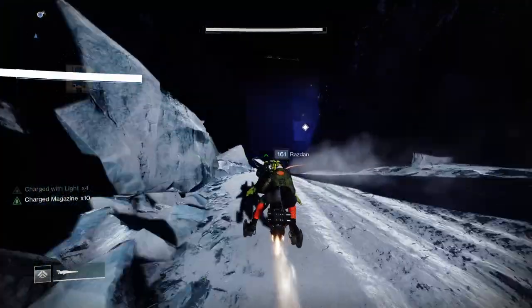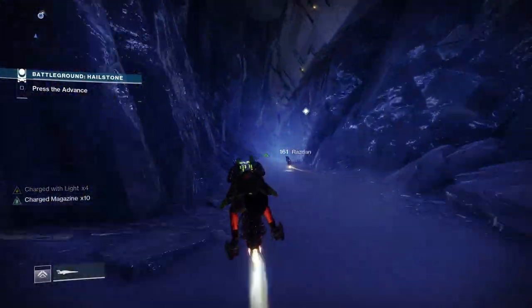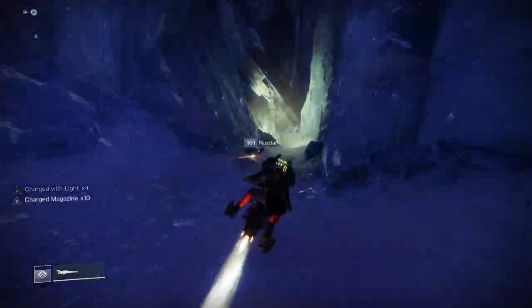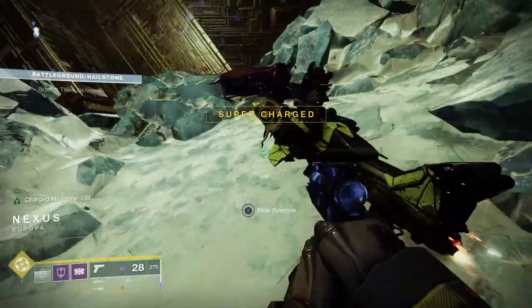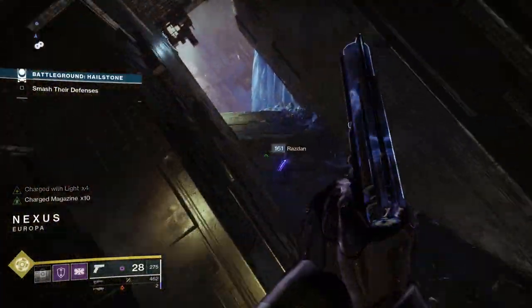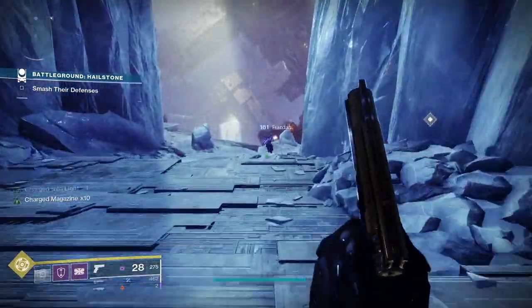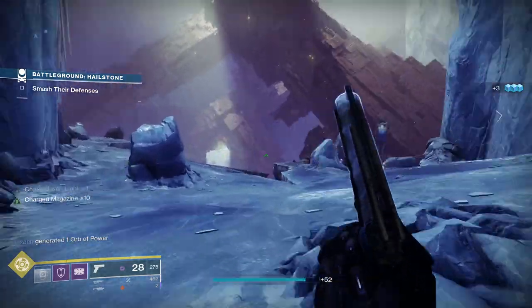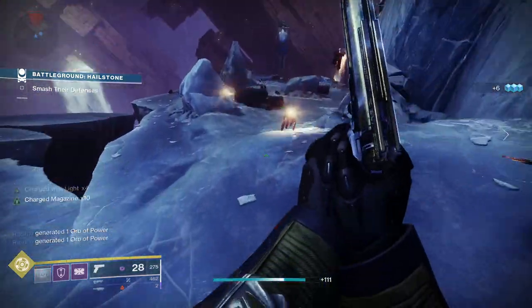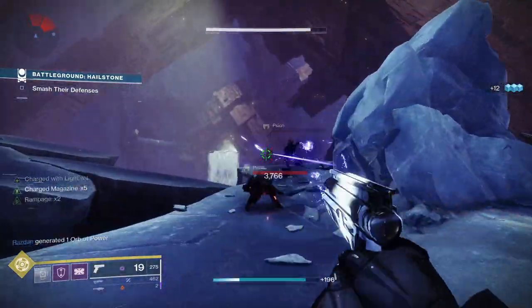You can definitely mix and match to find the build that fits your playstyle. For a high damage build, you could use Taking Charge, Argent Ordnance and Stacks on Stacks — and because you're using Argent Ordnance, make sure you're running a rocket launcher. For a good all-round build: Taking Charge, Protective Light, High Energy Fire and Supercharged. For a support build: Empowered Finish, Powerful Friends and Kindling the Flame.